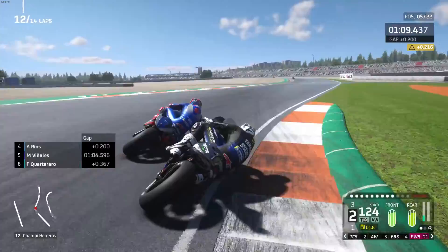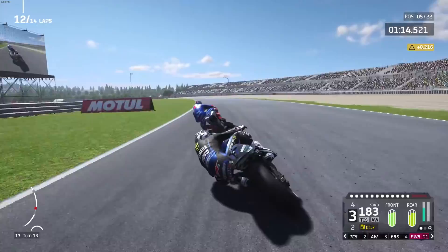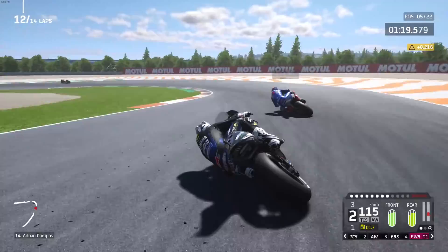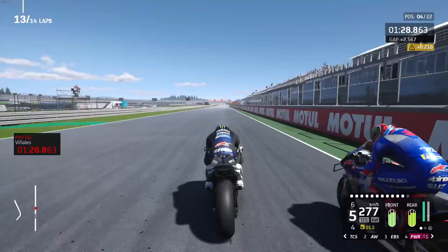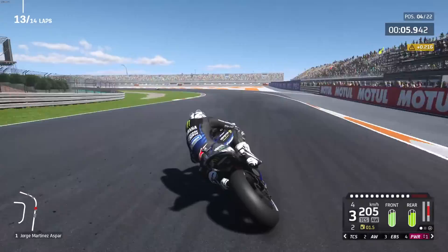Tell you what, if we get Alex Rins in this next corner, that'd be bloody brilliant. It's close. Doing my best not to bump into the Spaniard — Maverick Viñales' compatriot. Oh, collision! Not allowing him back on the track. Tell you what, that was a good lap. That was the fastest lap of the race, and we got three overtakes.